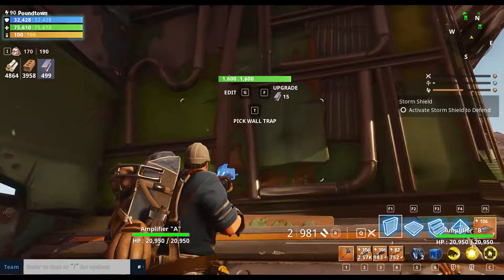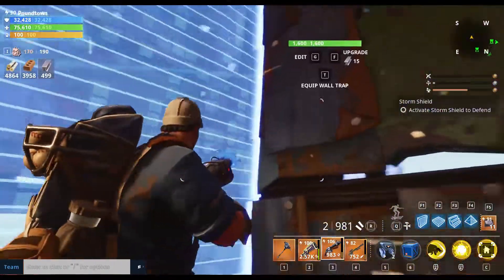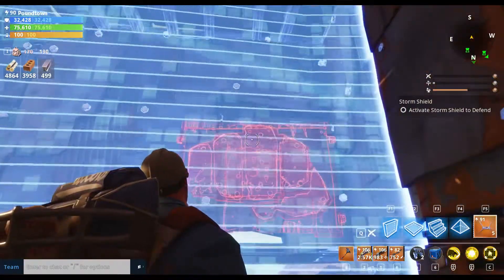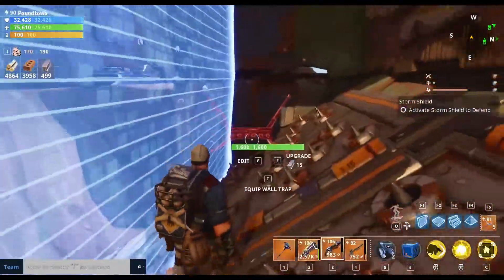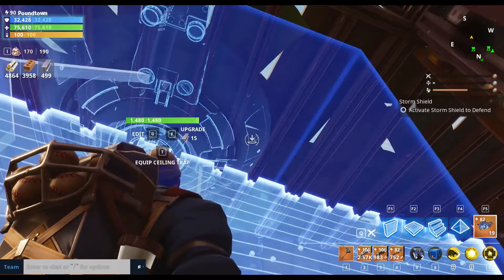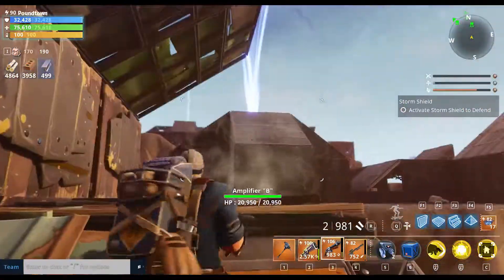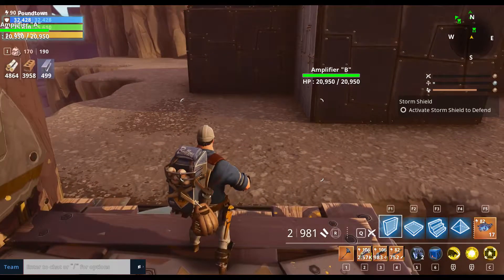If enemies try to push through here, there's a launcher to send them all the way back down. I'll put darts there and another layer down to the bottom so they take a lot of damage on the way up. Some ceiling traps here too — at least one layer. Once this is done I'll upgrade everything to tier three and we'll have our final section.